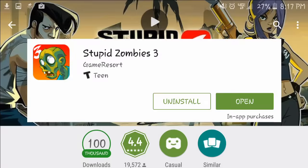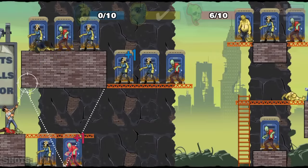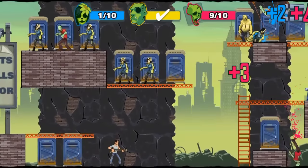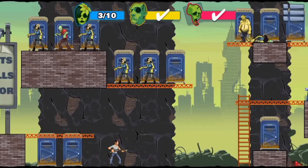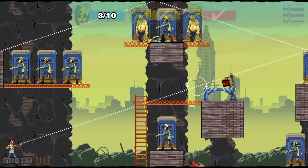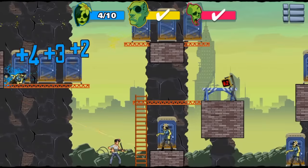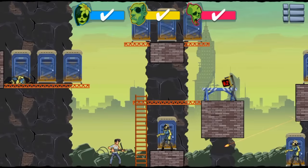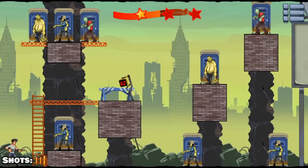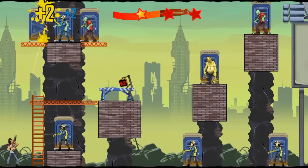The fourth game is called Stupid Zombies 3, and I absolutely love Stupid Zombies 1 and 2. All you have to do is hold down to aim and let go to shoot, trying to hit as many zombies as you can with one bullet. The bullet ricochets off everything for about five or six bounces. I love the animation — it's a really fun game.